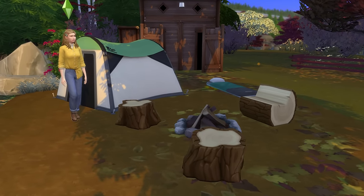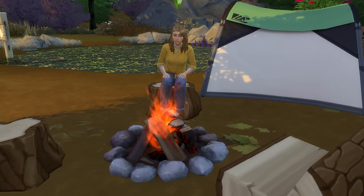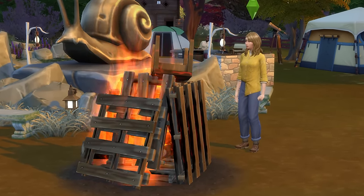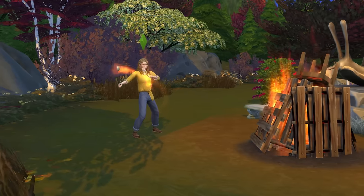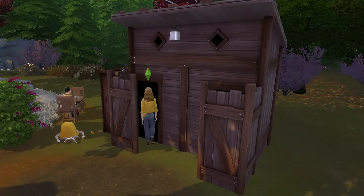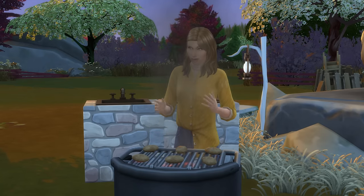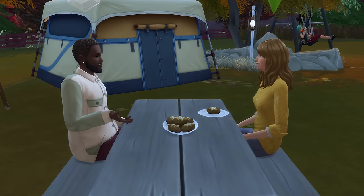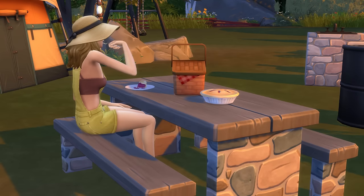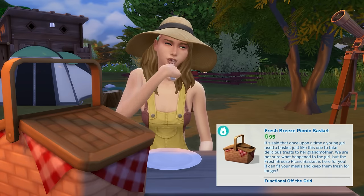You of course want a campfire too, which comes with Outdoor Retreat, Horse Ranch, and Little Campers. Bonfires from Get Together, Island Living, or Werewolves also tie in really well. As it's a campground, you'll certainly want some amenities including a public bathroom and showers, and of course a grill that Sims can use to prepare food, with some picnic tables to hang out at while eating. If you've got the Cottage Living Expansion Pack, you can even bring a picnic basket over and set it up on a picnic bench.